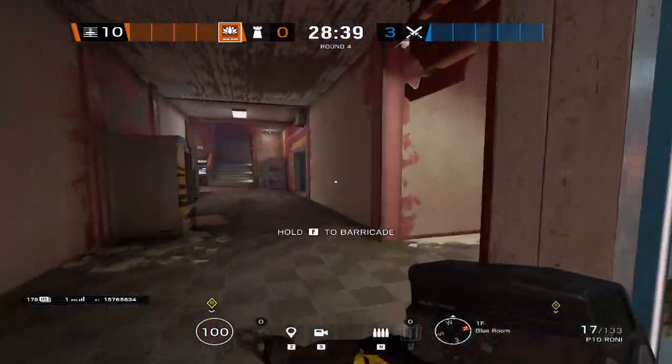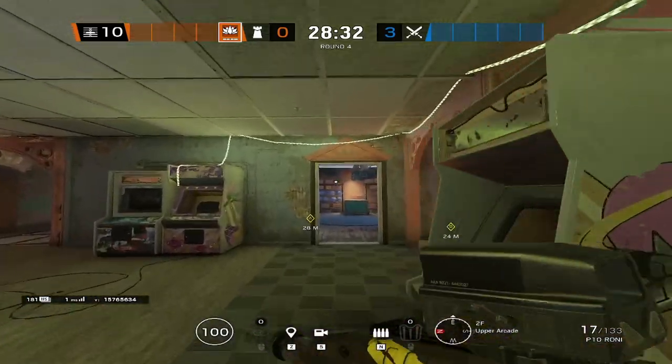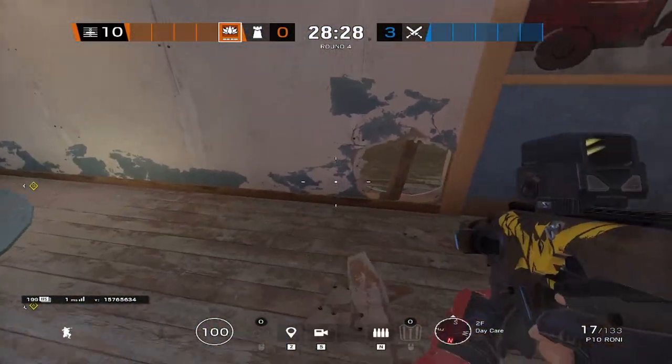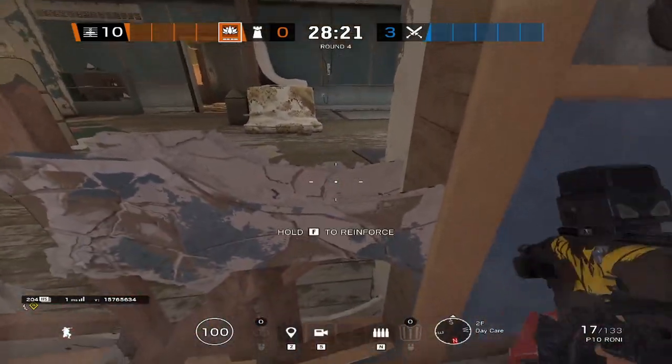Back to Aruni's positioning — you're going to be on the roam. Roaming vertically is a very good decision with the Aruni on this map, because you have the ability to make a lot of rotation holes around the top floor into Daycare, Bunk, Break Room, or just about anywhere upstairs.